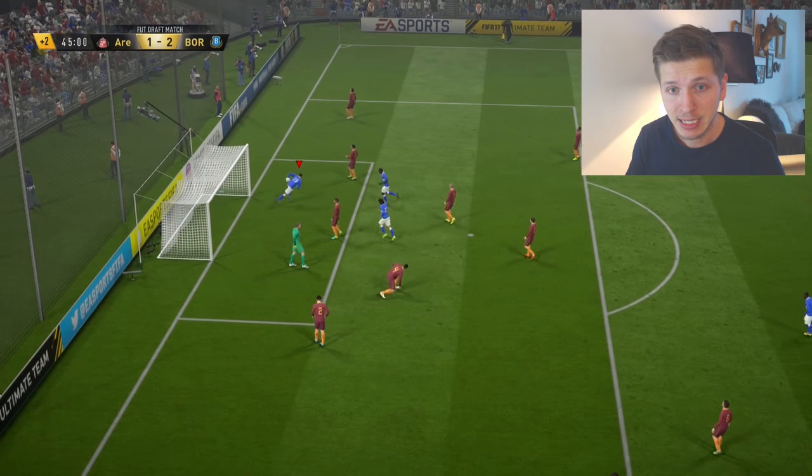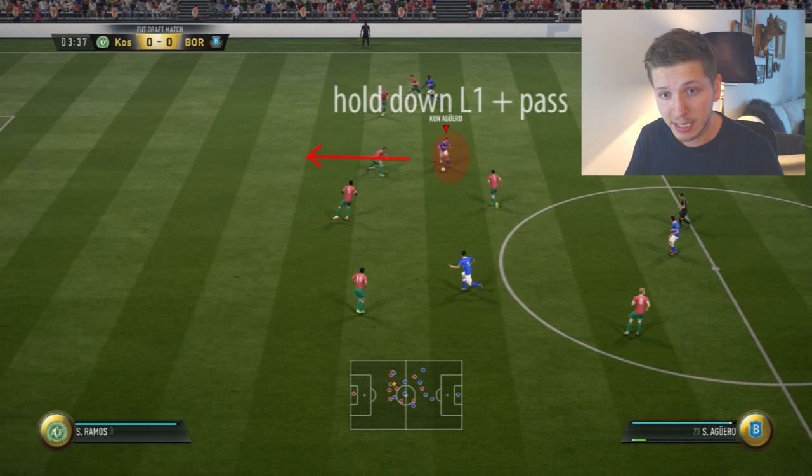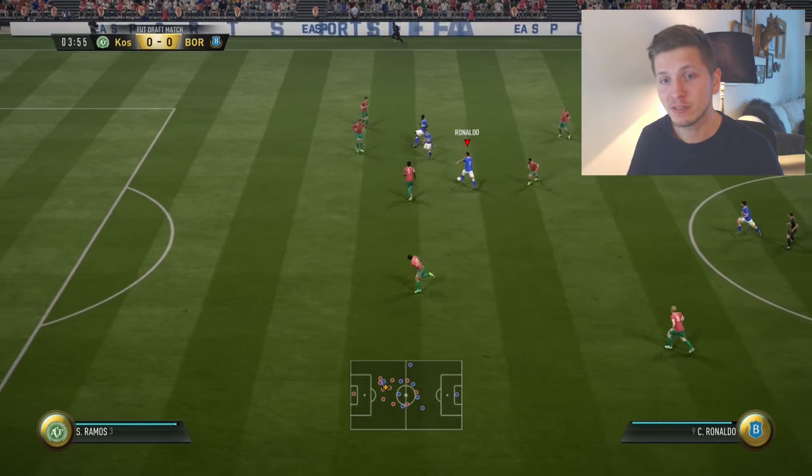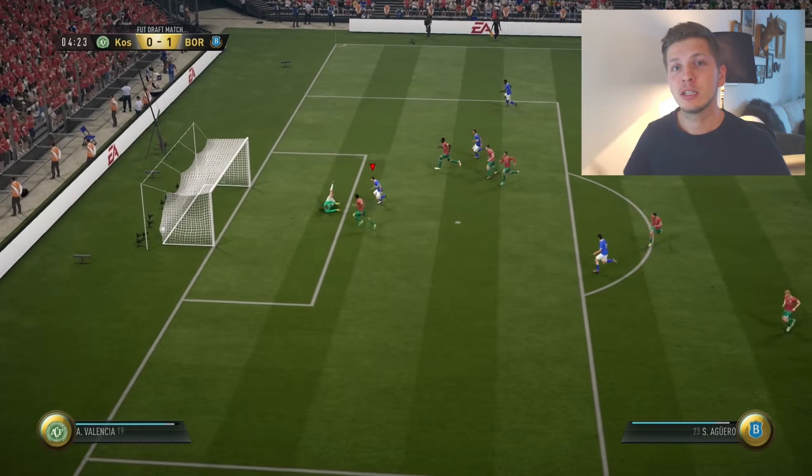We make a simple goal, and then once again I'm combining these two things: first clicking L1 to activate my player, then holding down L1 plus pass to also trigger his motion. You will see I have so much motion here — it's so difficult to defend — and then a perfect timing with the triangle pass and we score the goal.